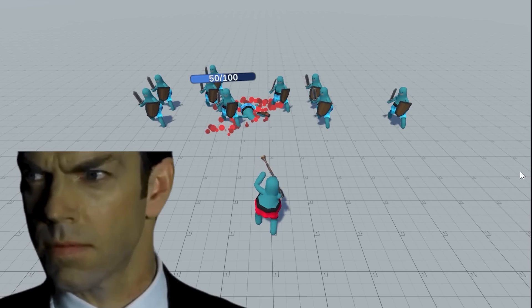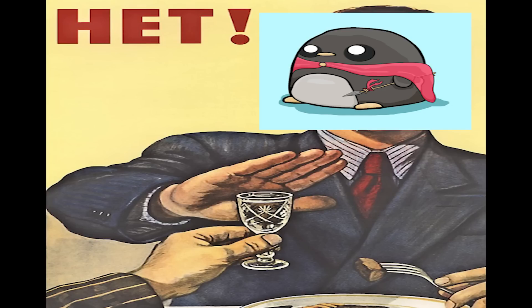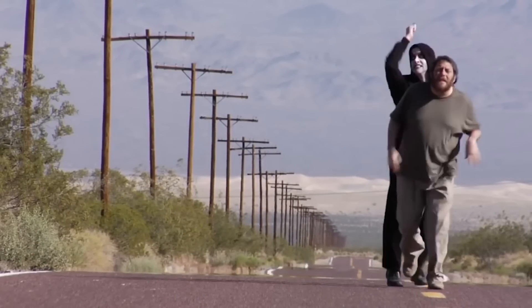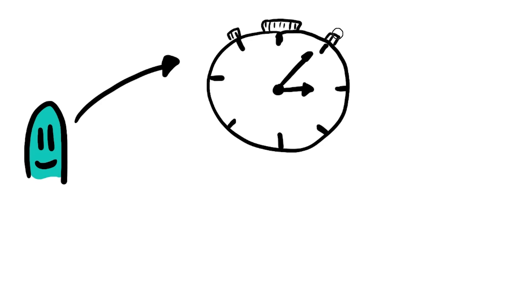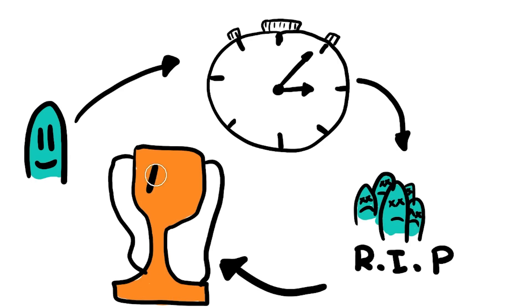Before you jump to conclusions thinking I'm some sort of psycho that thinks punishing poor AI is funny — no, that's not the case. The reason why I punish the soldiers for their existence is to motivate them to be more active and fight more, since now the faster they complete the task — aka unalive the entire opponent team — the smaller the existence punishment, hence the bigger the total score. Also, it's kinda fun.